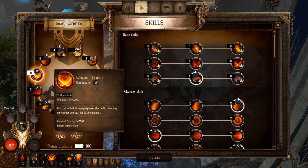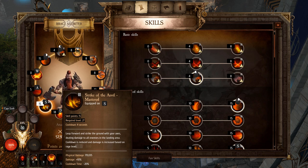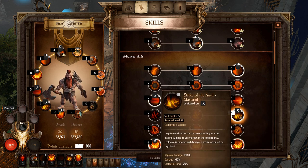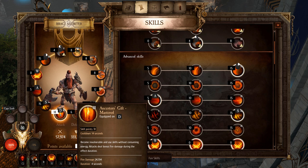I also have Avenging Charge — a mobility skill to get in and out of fights, useful for mini-bosses that explode after dying. I always keep a mobility skill on all my characters. One of the best skills in the build is Strike of the Anvil Mastered — your leap. The master version has a four-second cooldown compared to eight seconds on lower versions, and it also decreases cooldown based on rage level. Spam it whenever it's up — it does a ton of damage and closes distance quickly. The most important ability for this build is Ancestor's Gift Mastered: become invulnerable and use skills without consuming energy, with attacks dealing bonus fire damage during its duration. It has a 14-second cooldown but is active for four seconds.